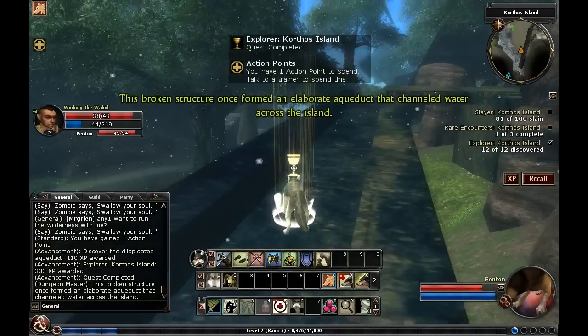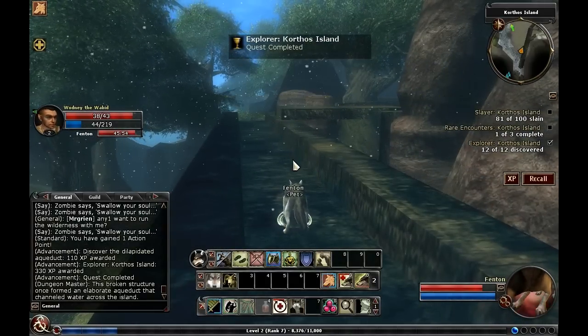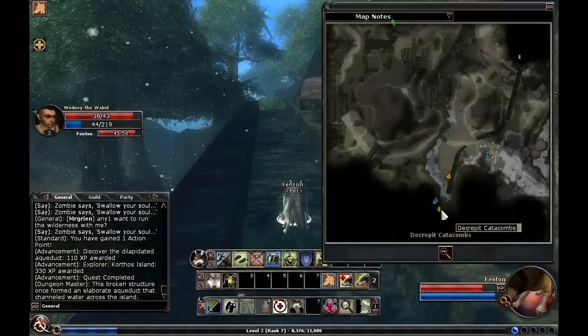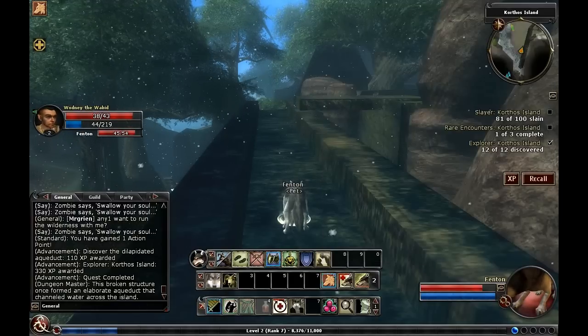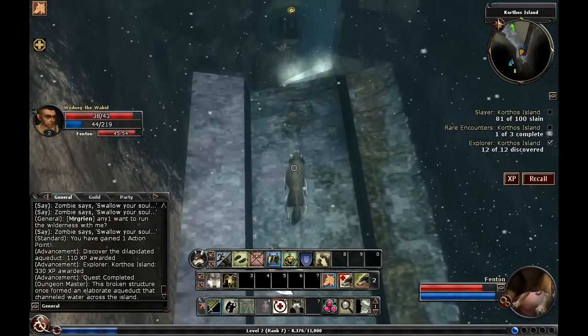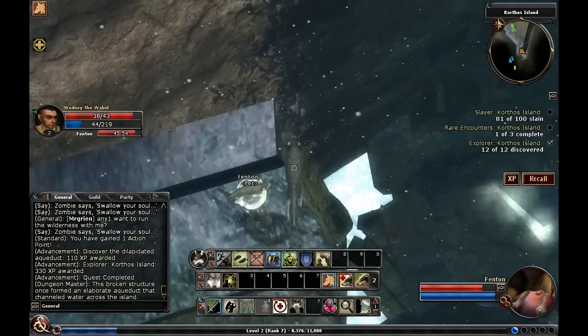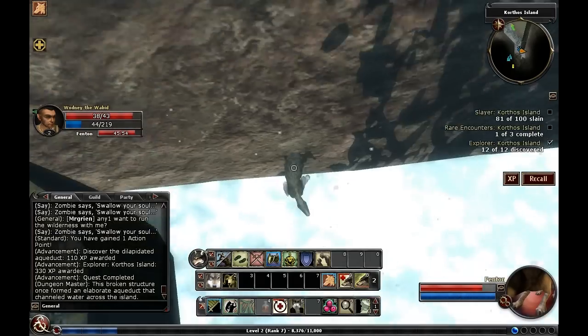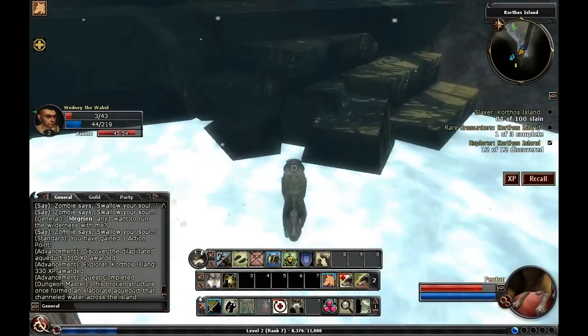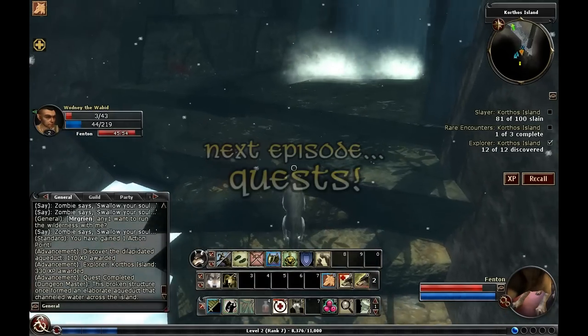And here we are — the final explorer area, the dilapidated aqueduct. We're going to do this quest first, the necromancer one, since it doesn't really matter what order we do these in. We're just above this, so let's see if we can jump down without taking massive amounts of falling damage. Just about. Because I'm going to burn all my spell points on healing.